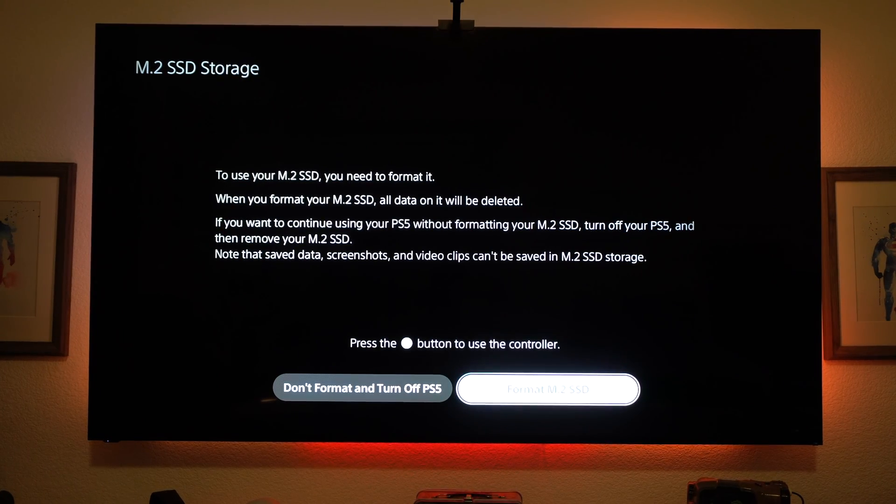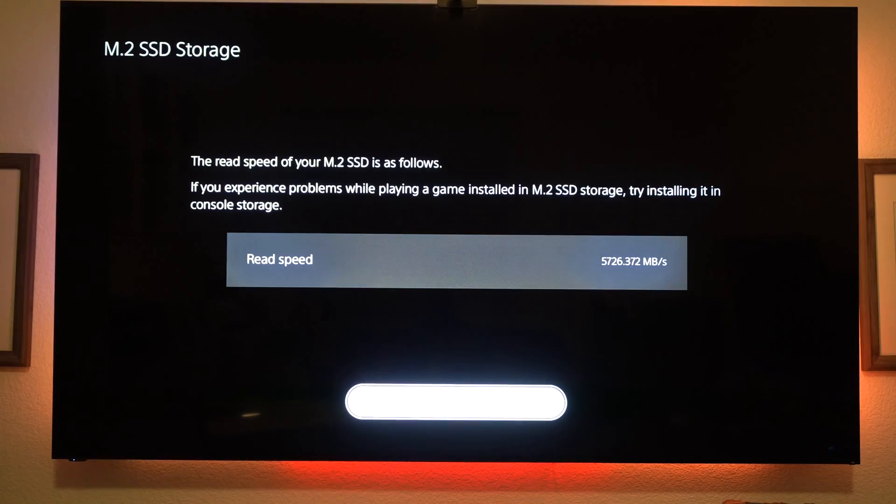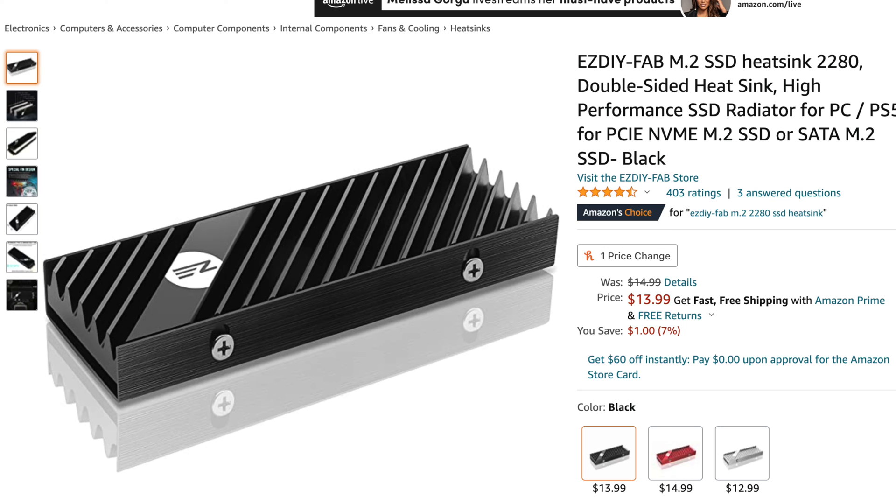Back in the same menu, let's format the Crucial M.2 SSD and let it do its thing. I know I didn't have the heatsink installed yet — but what the heck? It's faster! No freaking way. Paying more doesn't always mean better. The Samsung 980 Pro's MSRP is about $249, while the Crucial P5 Plus can be found for $179. Even adding a heatsink separately, the grand total is under $190 — a $60 price difference. And the more affordable option outperforms the more expensive one.